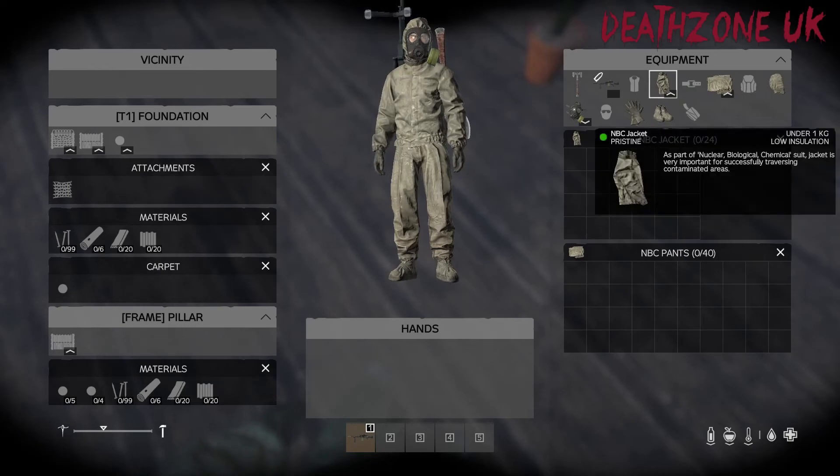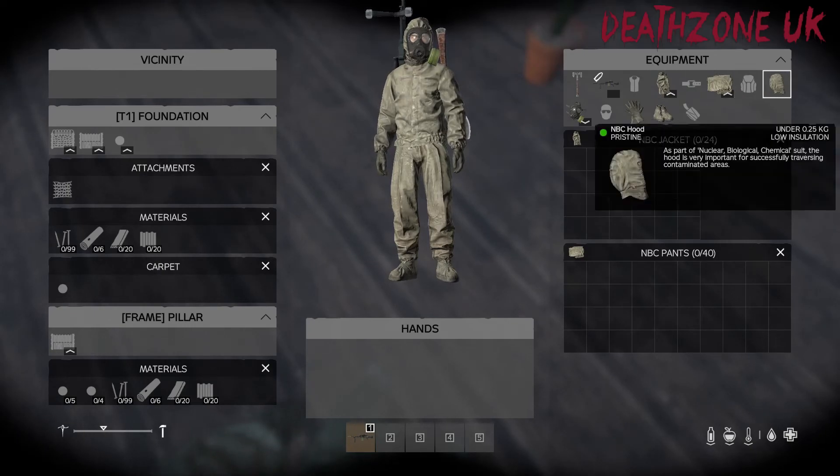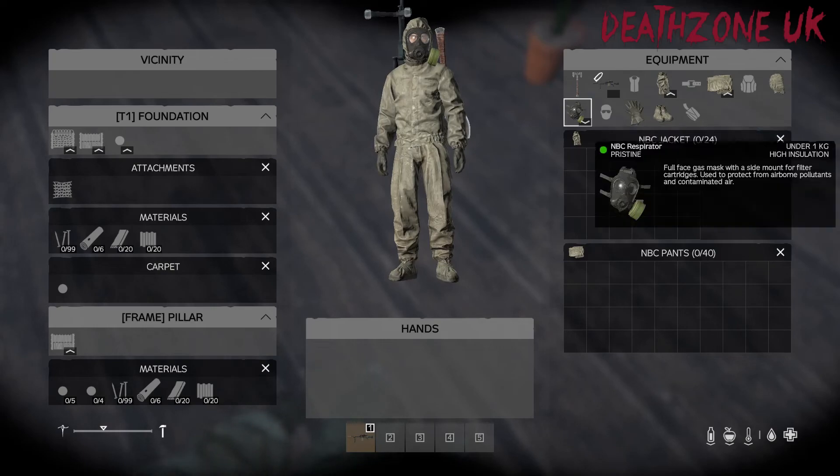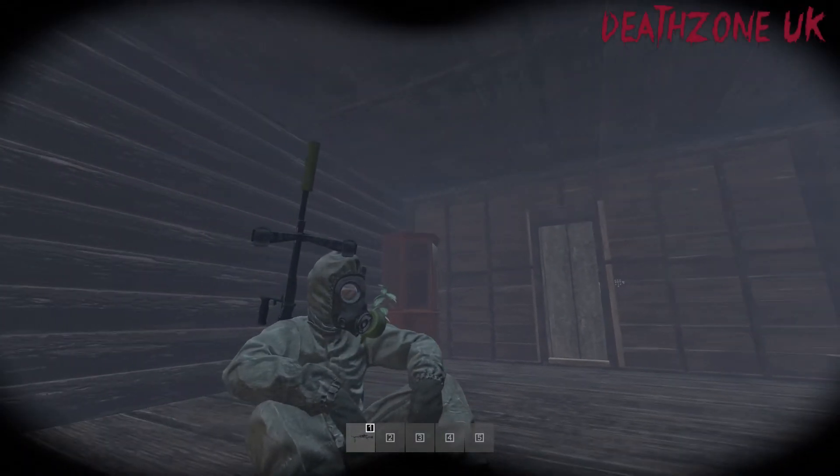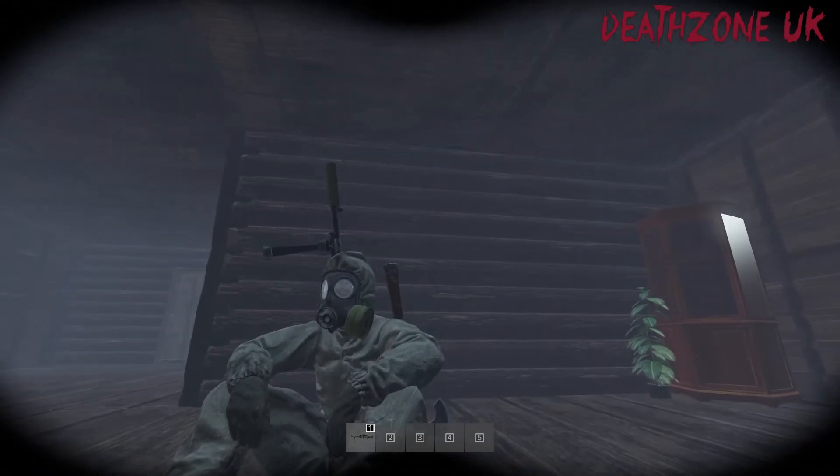So you need once again the jacket, the pants, the hood, the gas mask and the filters. You need the gloves and you need the boots. There you go guys — everything that you need for the black market.